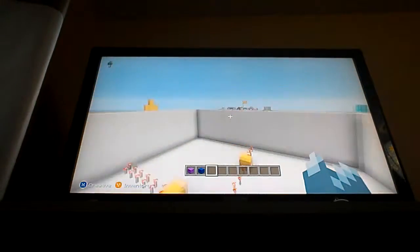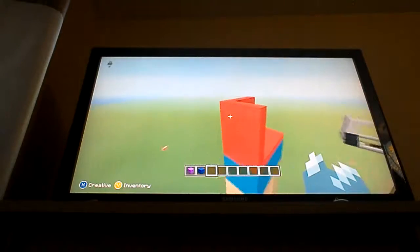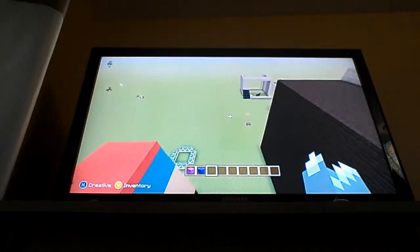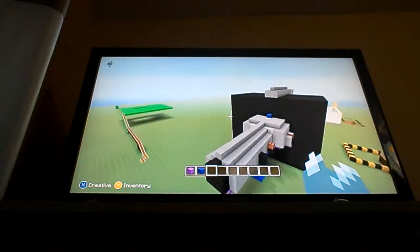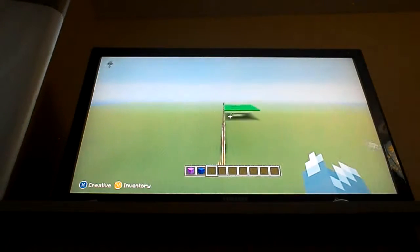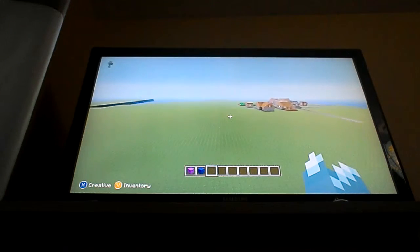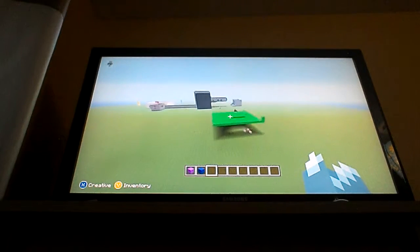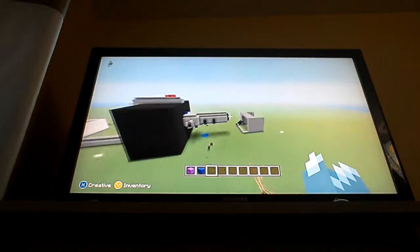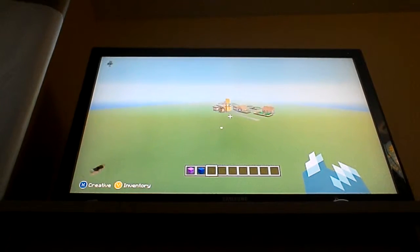We've got some stuff that my friends have built. Yeah, they were trying to build the important thing but it didn't work out. This is the outside of the map. This is a half-made creeper house. There are kind of more villages, one next to each other, which is quite cool.